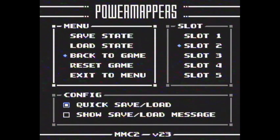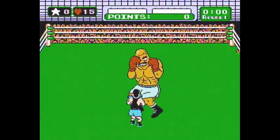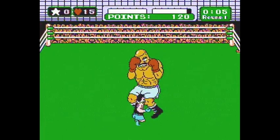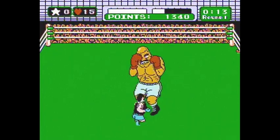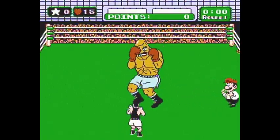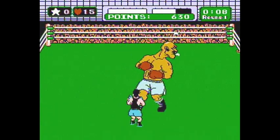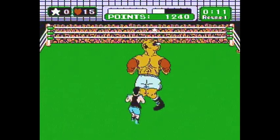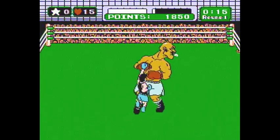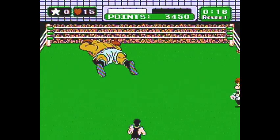As the fight starts, I'm already holding up and B. Punch him once, punch him again, and then you're just alternating. Every single time you get a star, use it immediately. You're just alternating punches and star punches — that's all you do for the 18-second knockdown. So it's punch, punch, star, holding up the whole time, punch, star, punch, star.